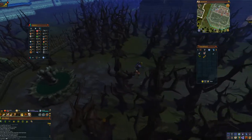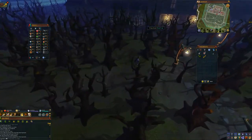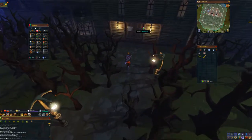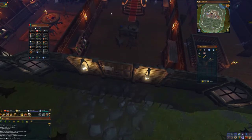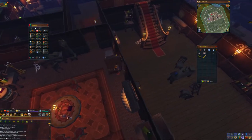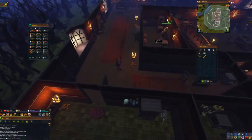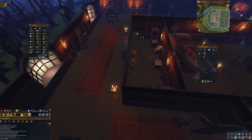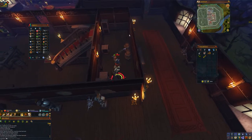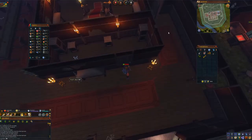So go back into the mansion — there's going to be a locked door you can open with that key you grabbed. Don't worry, the skeleton won't kill you, he's only level 13. Run in here, grab the rubber tube, and now you can run all the way upstairs and talk to the scientist to see what happened to Ernest.